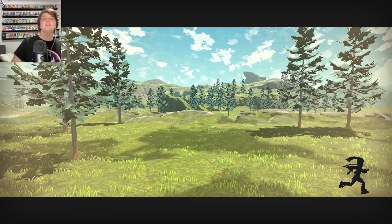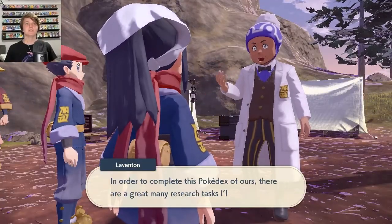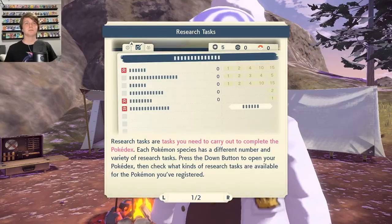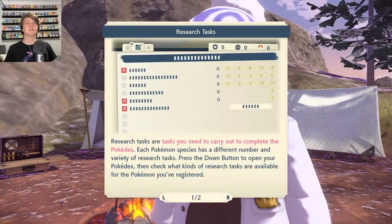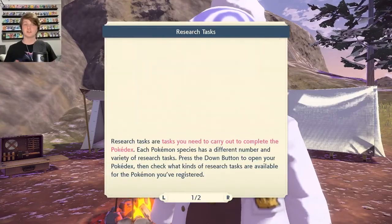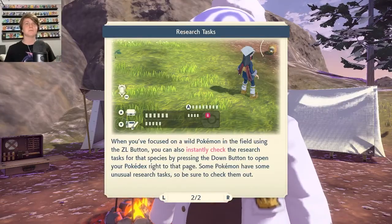We're going to catch a Wurmple - that old man wants one. I like that little running animation for the loading screen. Research tasks are tasks you need to carry out to complete the Pokedex. Each Pokemon species has a different number and variety of research tasks. Press the down button to open your Pokedex and check what research tasks are available for the Pokemon you've registered. You can also instantly check research tasks for a species by focusing on a wild Pokemon.